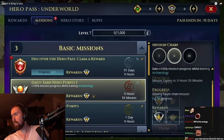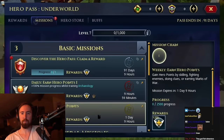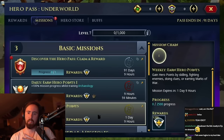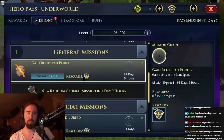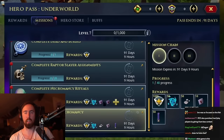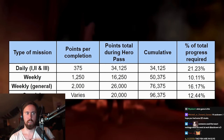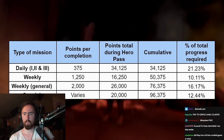You gain 75 points for dailies 1, 2, and 3 every single day. You can gain 1,250 points per weekly task, which expires — and assuming you complete it, there are 13 total throughout the three-month duration. There are also weekly general missions worth 2,000 points each that do not expire, plus special missions. All missions combined give you 20,000 hero pass points, equaling about 40% of the entire battle pass.